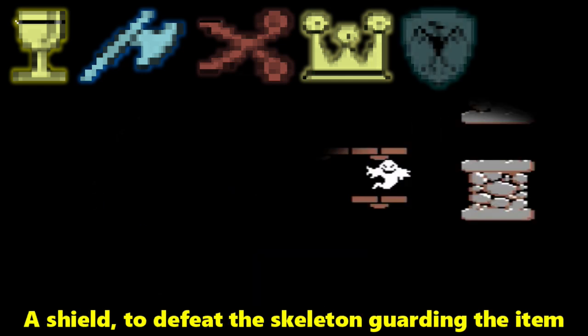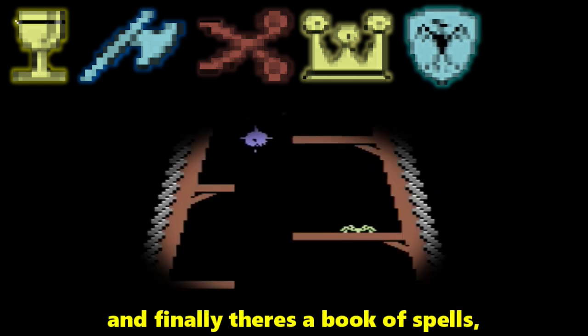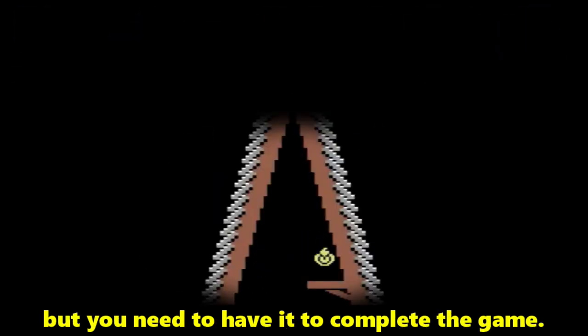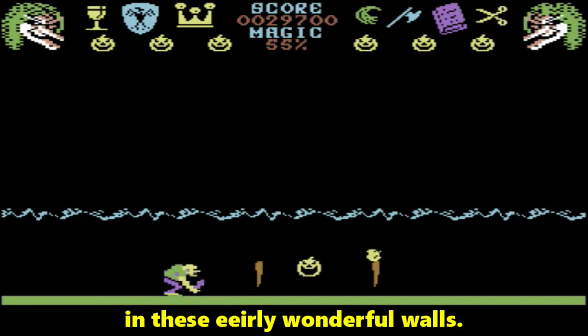A shield to defeat the skeleton guarding the item mentioned in a minute. And finally, there's a book of spells, which doesn't actually do anything in particular, but you need to have it to complete the game. There is the final, important piece of inventory in these eerily wonderful walls.